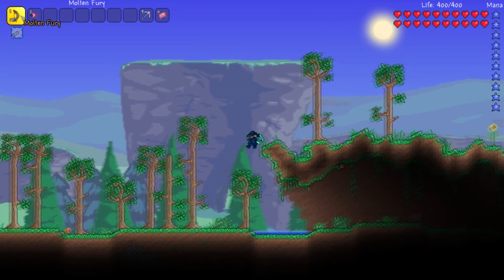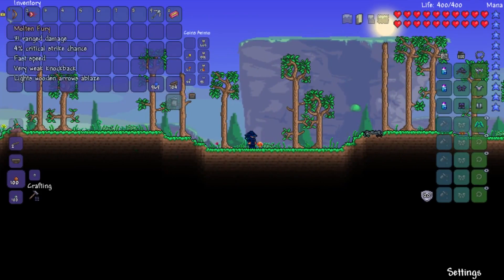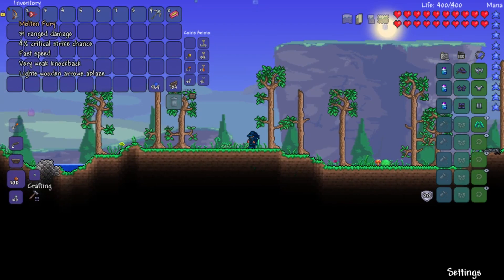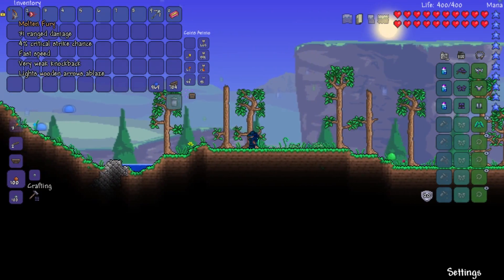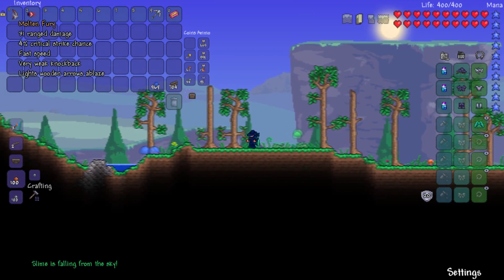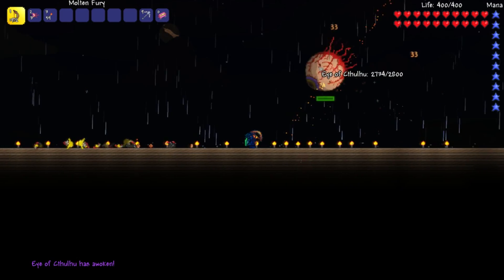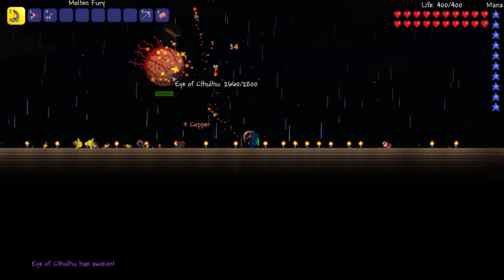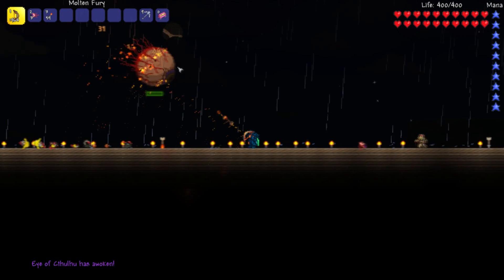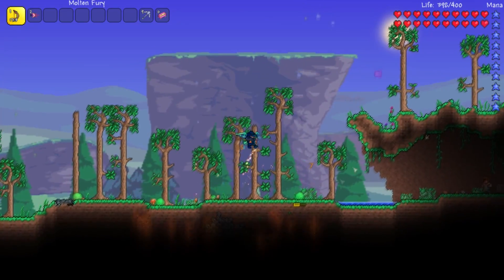So this basically is not a Terraria 1.3 weapon, obviously, but it is a super powerful bow for pre-hard mode. It is a fast speed shooting bow, and its effect of lighting wooden arrows ablaze makes it shoot fire arrows — all with the great effect of using wooden arrows so you don't have to waste the time making fire arrows or the resources making them.